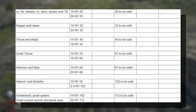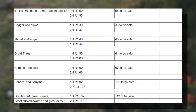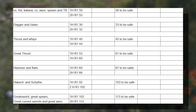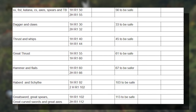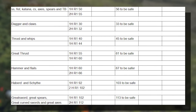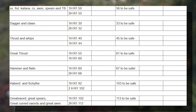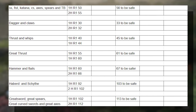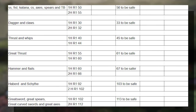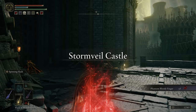Great Thrust Weapons do 55 and 60 poise damage. Hammers and Flails do 60 and 66. Halberds and Scythes do 92 and 102 — which is massive. Greatswords, Great Spears, Great Axes, and Curved Greatswords do 102 and 112 poise damage. And finally, I simply couldn't achieve enough poise to tank any Colossal weapons or War Hammers. I hope this helps.